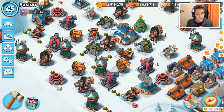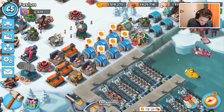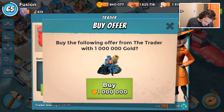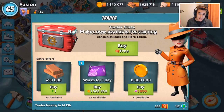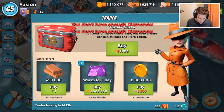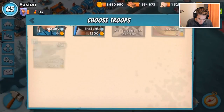Welcome back to a Boom Beach video. Today I'm going to be using the new Rain Makers for the first time on my account. Let's buy it - okay, we bought it for one day. It costs a million gold for me; if you're a lower level it's a lot cheaper. I might even have to buy the eight million gold one sometime.